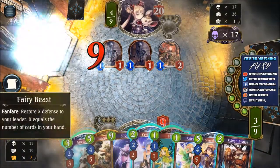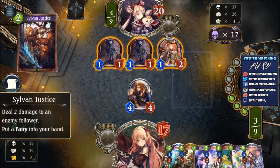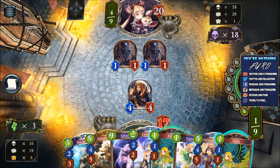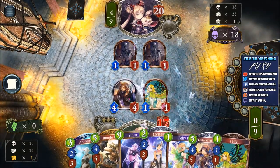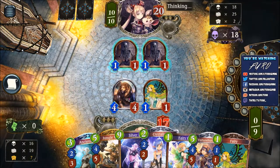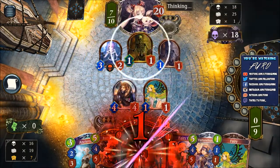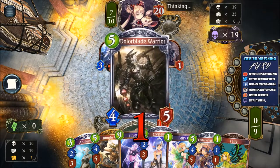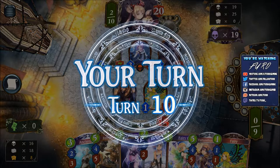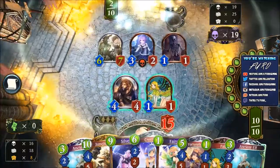We are healing back a lot — back to 17. Using the Sylvan Justice and dropping one Fairy. Jungle Wardens are coming. Then we have the second Silver Bolt ready. He is now out of steam — we will just win this one. Another Dollar Blade Barrier — but he is conceding. We are winning that anyway.